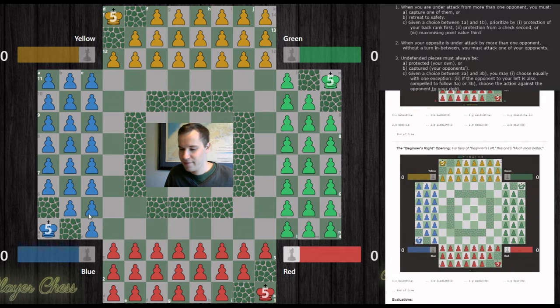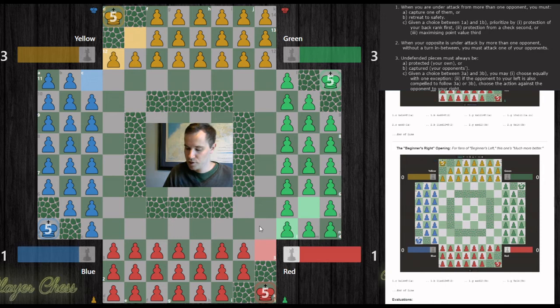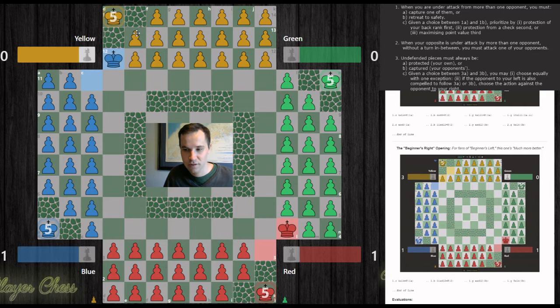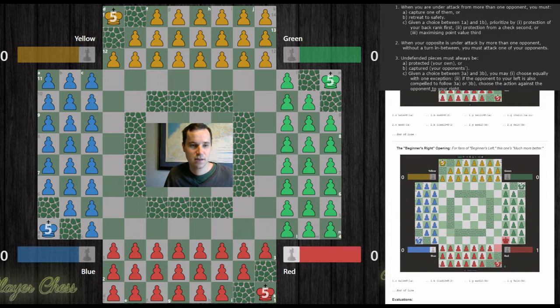The last of the eight is the beginner's right opening — a series of captures and recaptures from the beginning. Red captures green, blue captures yellow, yellow has a recapture, green has a recapture. Unlike the beginner's left which was capture-recapture-capture-recapture, the beginner's right is capture-capture-recapture-recapture. Simple, and it plays out well for all four players — nothing anyone has to memorize or think too critically about.